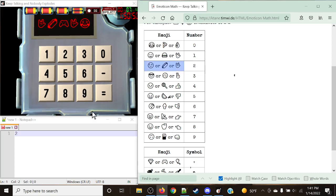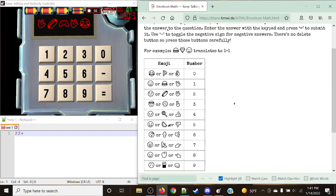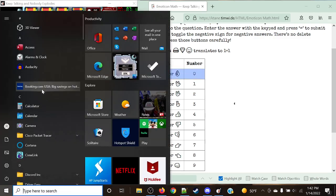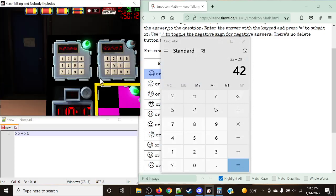Next up, we have a hotdog — hotdog is also a 2. Then we have the gaming symbol. Note that the third one will always be a symbol for addition, subtraction, or multiplication. We're looking at the Xbox controller, which is a plus. So we're doing 22 plus whatever. The rock-on again is a 2, and the crying-laughing emoji is a 0. So 22 plus 20, which gives us 42.